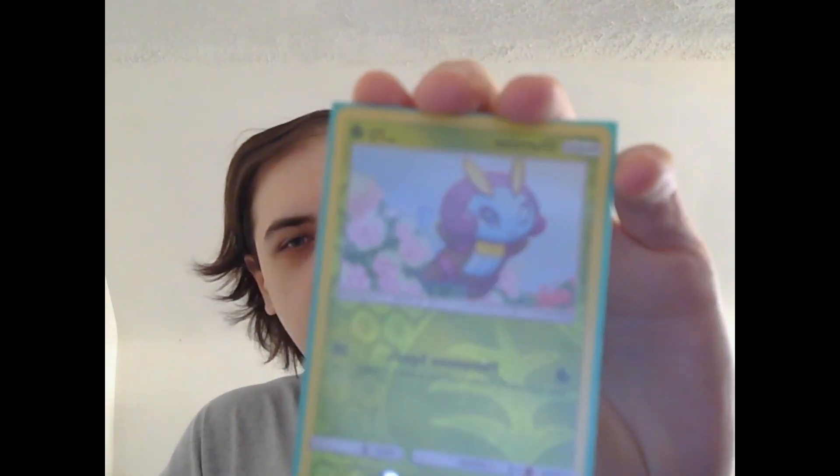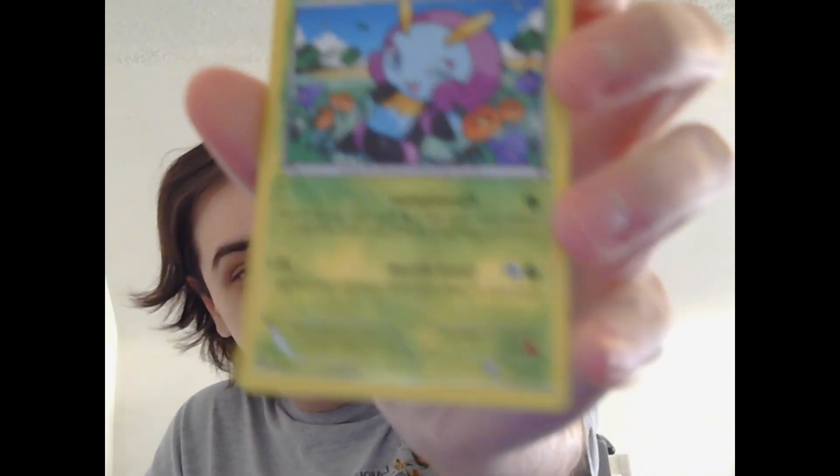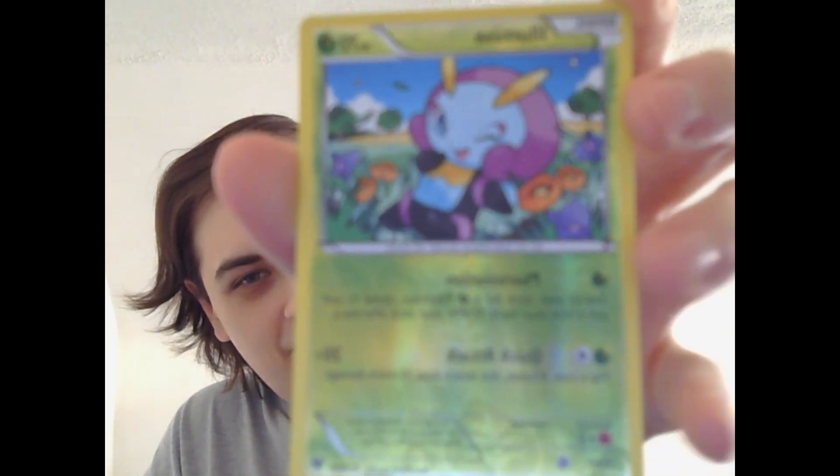And here we are with each of the available cards that exist for the species. And I'll take one out of foil — but it is also foil.